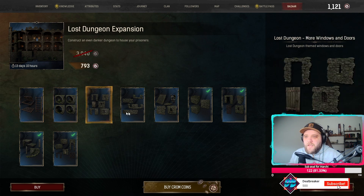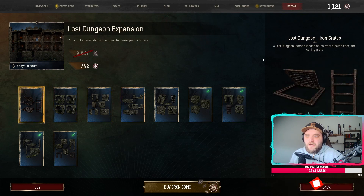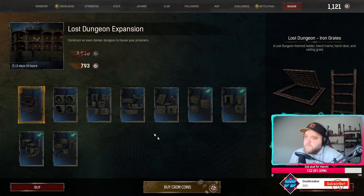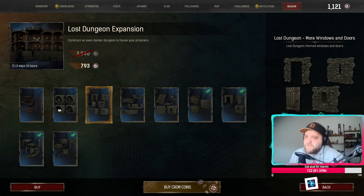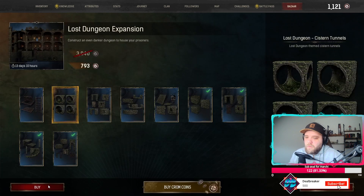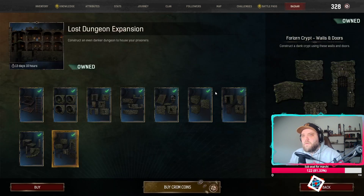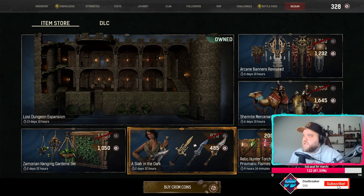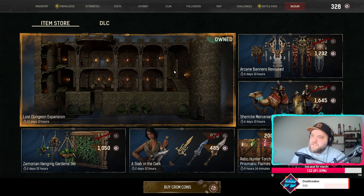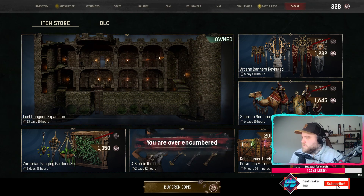You know, I'm gonna buy this — I got the coins for it, so I'm not gonna spend any more money to buy coins though. But since I have them, might as well spend it. There we go. Check — why is this more expensive? Okay, that's probably because I had a lot of pieces already.